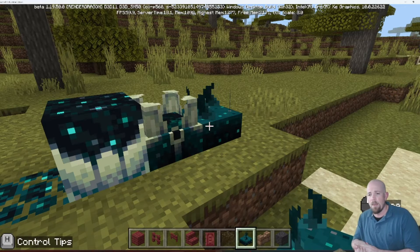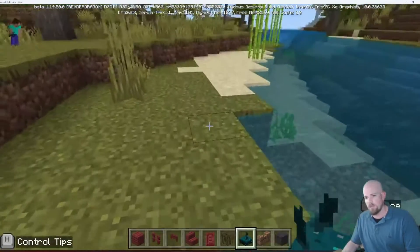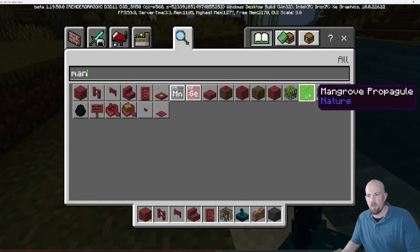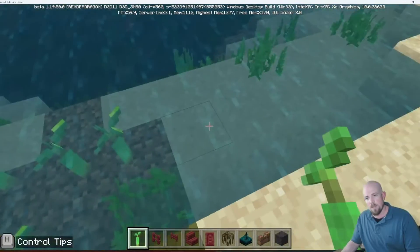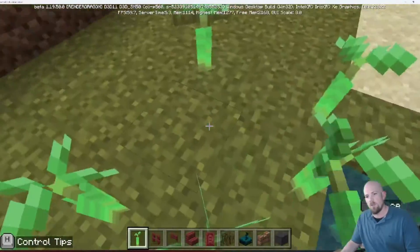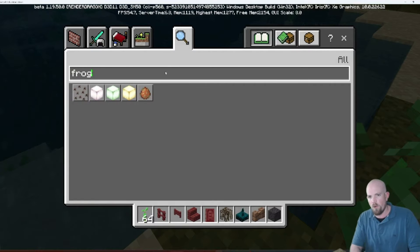The mangroves and mud are a big part of this update, so let's look at what that means. Moving into this space, I'm going to grab from my inventory the mangrove propagule — this is like a seed to grow the mangrove. I'll put it in my hotbar and start planting a few. You can plant them in water too, but they won't go on sand — they need dirt or grass.